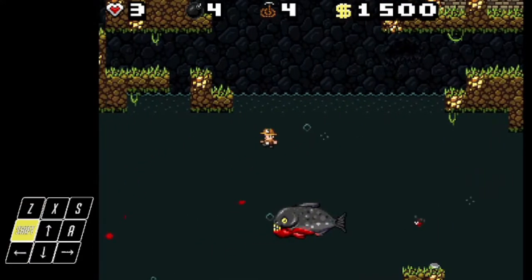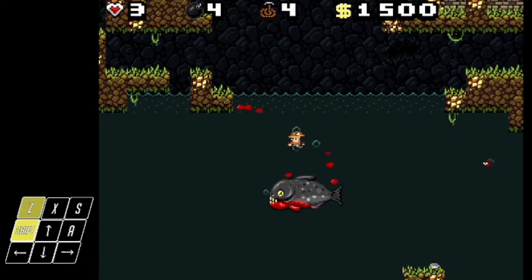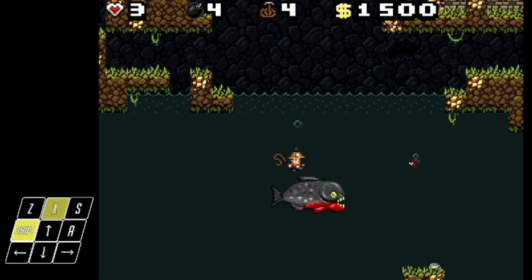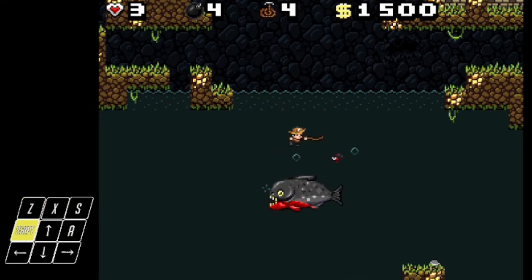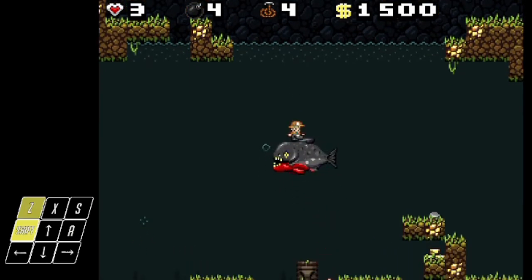Now that we have these piranhas taken care of, it's time to take on the big piranha. The big piranha only hurts you when its head touches you. You see right now how it keeps turning around — if I touch its teeth right there, I take damage. But there's this spot in the middle where if I go down in the middle, when he turns around, I don't get hit.